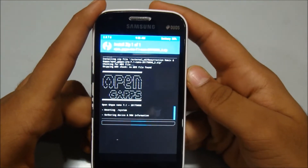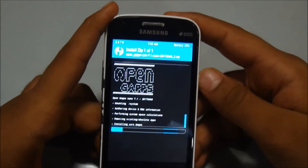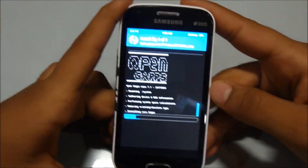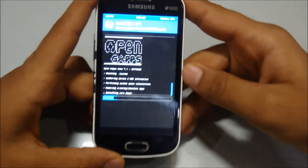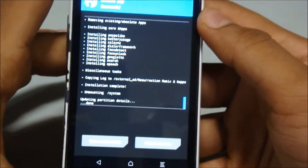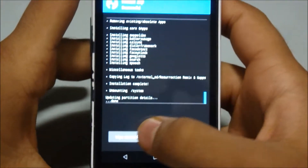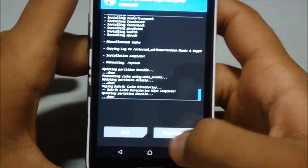Friends, you'll need to download the preferred version of OpenGPS as per your Android system. In this case you will need the 7.1 Nougat edition of GApps because the Resurrection Remix is based on Nougat. Friends, we have successfully installed GApps.